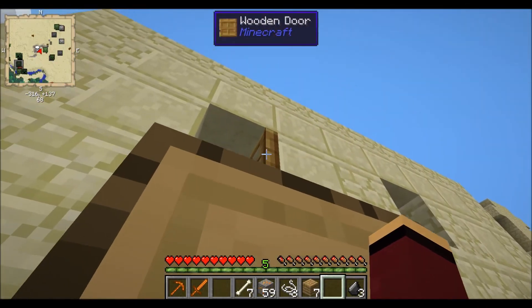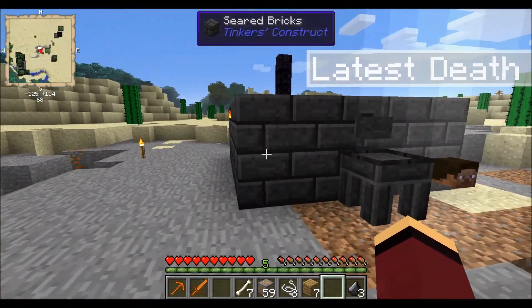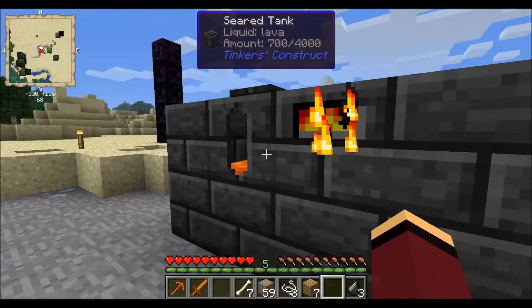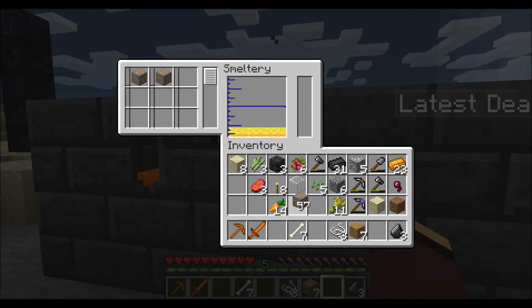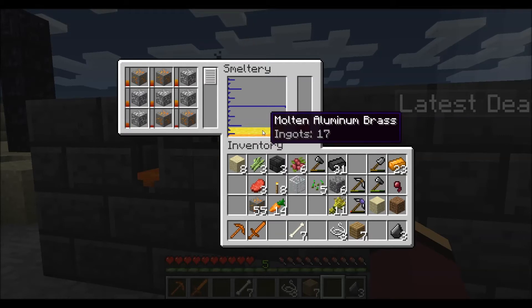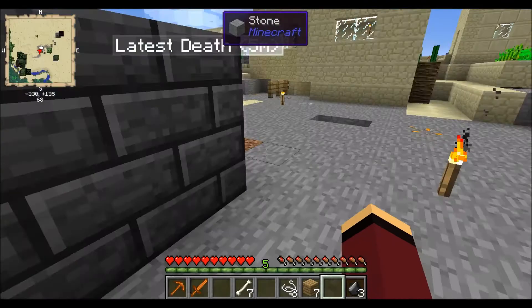You build it in a three by three pattern and then you just build around it and you can get your smeltery. Once you have everything together in the proper arrangement it'll start working, glowing a little bit, and you can add to it. Put the copper and the aluminum in there — fill it up — and you will get molten copper and molten aluminum brass. That is how you get your liquid materials.